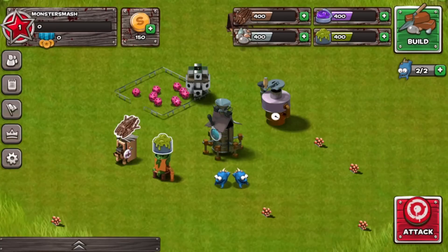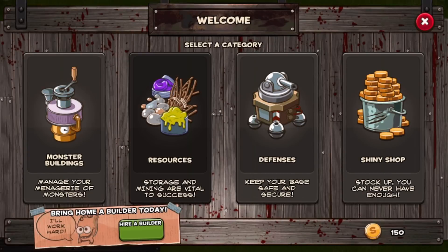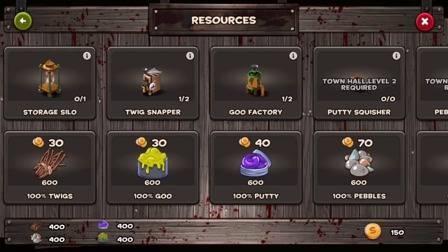Your base is the foundation for all your operations. Everyone starts with a new base that only has a few buildings. The first thing you should do is start building more of them, especially the ones that collect resources.